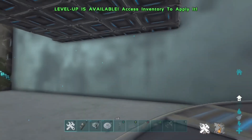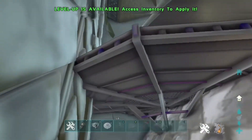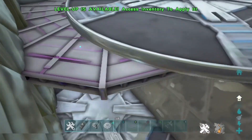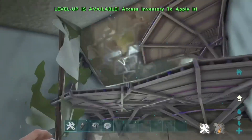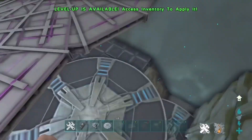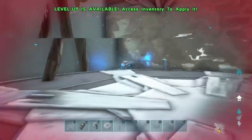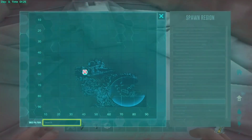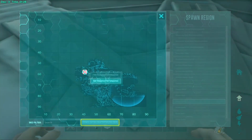Once it lets you teleport, teleport to the teleporter you placed inside — it will teleport you straight into the mesh because the teleporter is meshed through the wall. There's no kill barrier here. I'm in creative mode right now, but I'll teleport again with it disabled so you can see there's no kill barrier. Once you're in here you can place foundations, cliff platforms, everything.